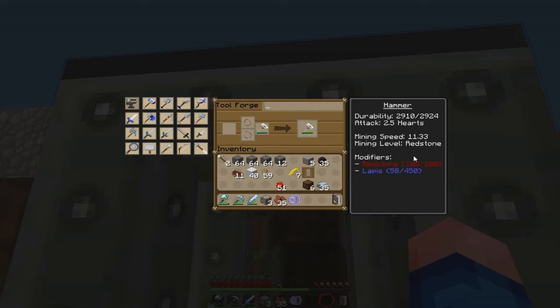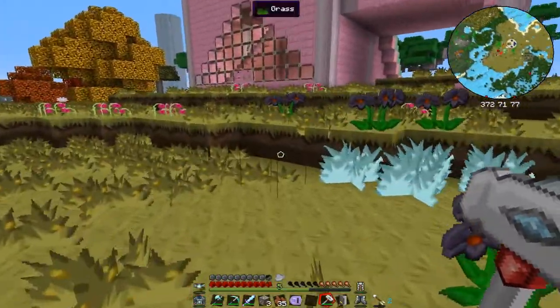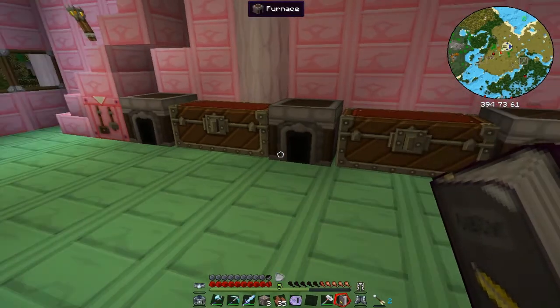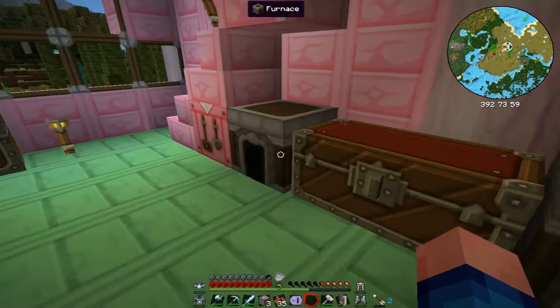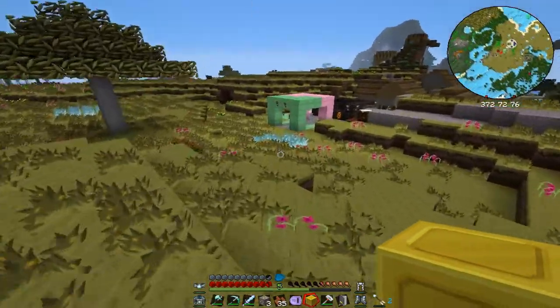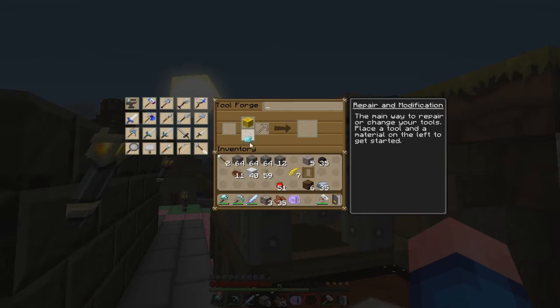To get another modifier we need one of two things. For the first modifier you can put a diamond and a gold block, which will add another modifier. And a nether star will add another one - obviously you have to get wither skulls and fight the Wither, so that won't be for a while. What I am going to do is make a gold block, which is nine gold ingots, and one diamond. I'm going to put this on here to give it another modifier. Gold block, diamond, hammer - here we go - and it adds a modifier.